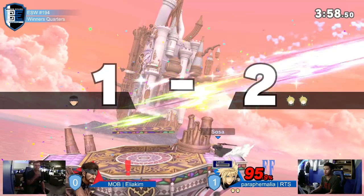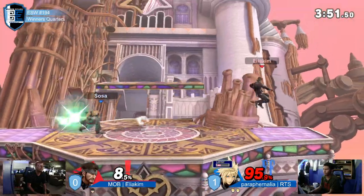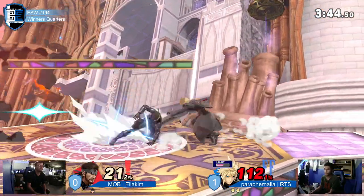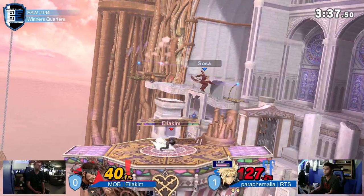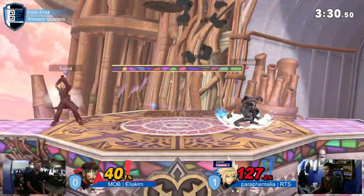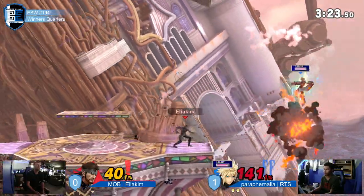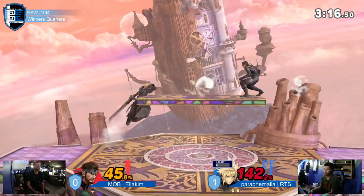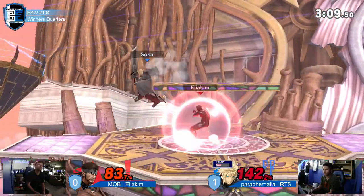He's now going, trying to get back onto stage — the ledge grenade is going to greet him. Yeah, that was some crisp movement but RTS did not care about any of it. Now playing it nice and safe, trying to get these blade beams going very strong. Eliakim just trying to do his best to cover these options, but RTS does not want to give this up. RTS has got the lead. Eliakim has got to close out the stock or the deficit is going to continue to grow. That dash attack is putting additional damage; misses the Limit. That blade beam would have been in for sure if he could get it to the ledge. Eliakim still showing signs of life here.